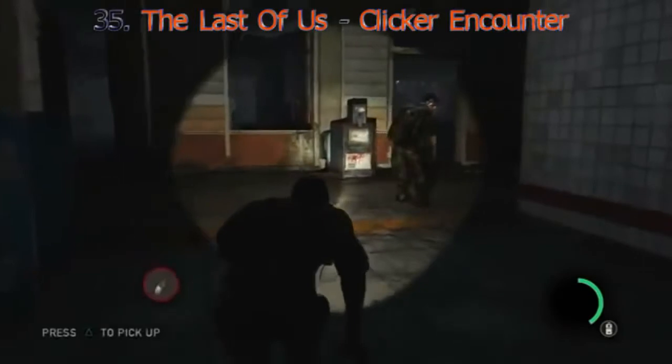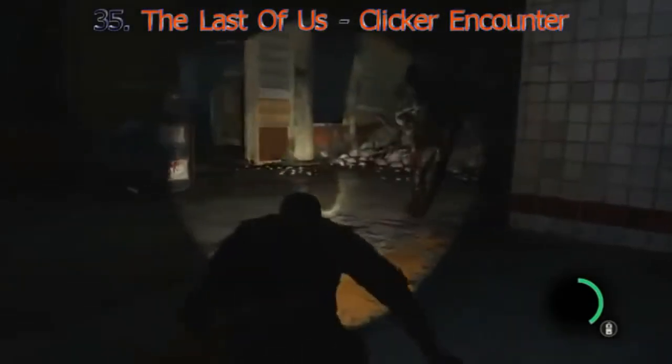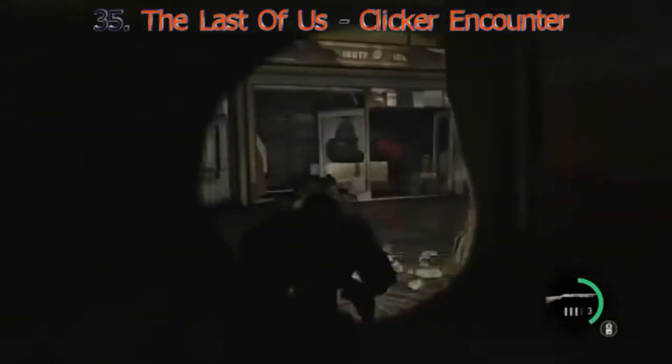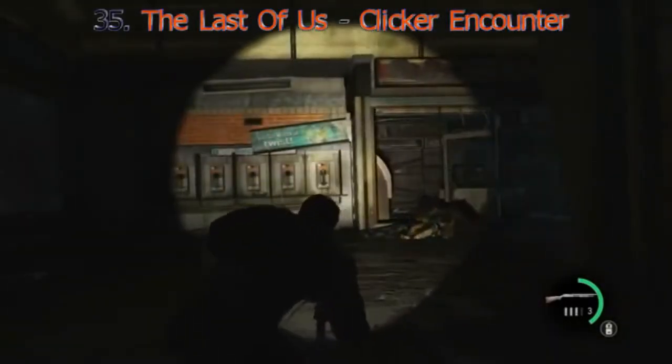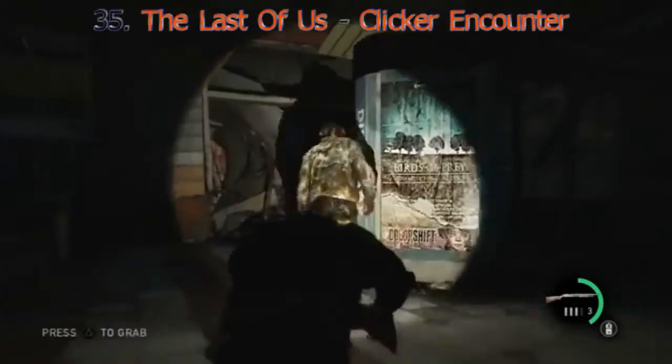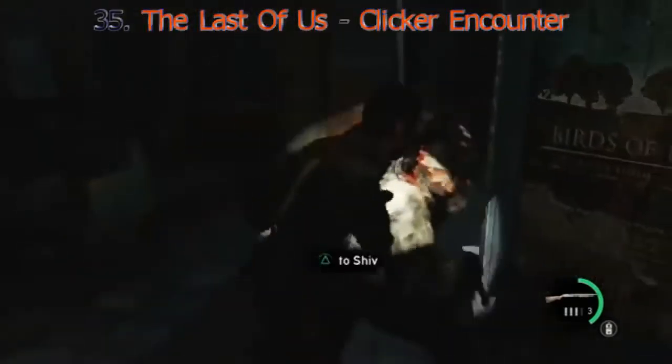The scariest moments with enemies are usually first encounters, and it's even scarier when you have no knowledge of this enemy's existence. In this case, in The Last of Us, you just randomly come across the fast clicker. With his two-hit kills, he'll probably kill you the first time you meet him and scare the hell out of you too.